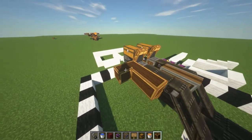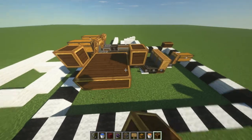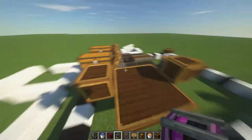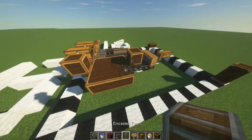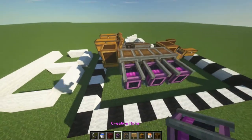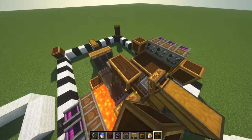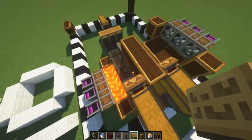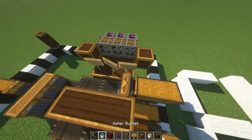Now we're going to do the water side, and it's the exact same as the lava but just with water. So we're going to place 6 building blocks here, 2 to the side, and 3 temporary blocks. Then we're going to place the encased fans, destroy those, and place our power input and put it to the max. Now we're going to place 3 blocks here so they can't go over to this side, then place the 3 signs and then the water.